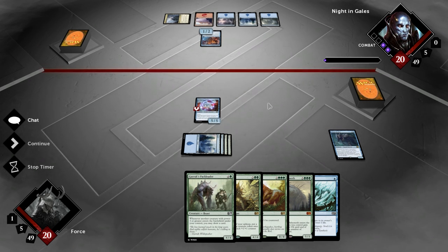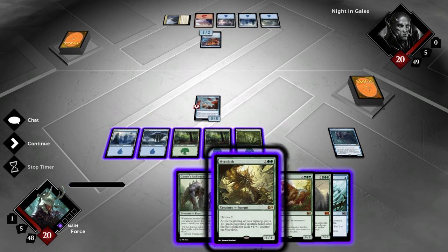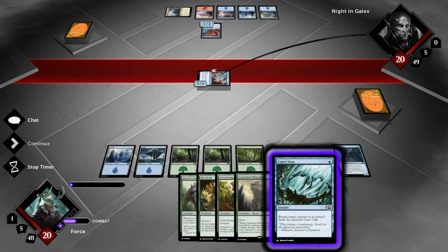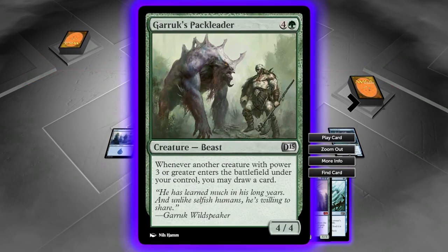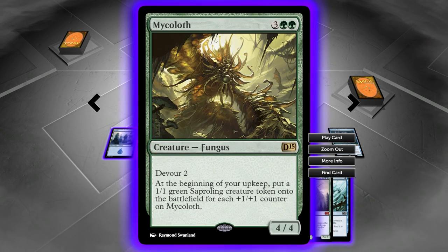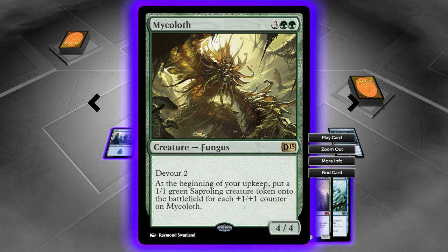He might just wait until I attack anyway, so even if he has something right now he probably won't even use it. He's probably just going to use an instant and do it when I attack. Well, I guess that's good — it's going to let us play the Pack Leader. Let's go ahead and attack first with the Phantasmal Dragon. We can't even Vapor Snag it because we have to sacrifice it when we target it. He has got another Counterspell, so the question is do I want him to Counterspell the Pack Leader or do I want him to Counterspell this? I can't even do the Devour because if I target this to Devour it, I have to sacrifice it from the Dragon's ability before the Devour triggers.